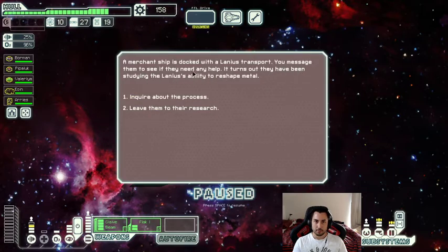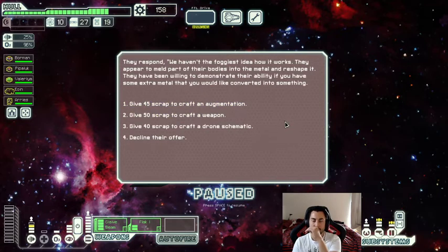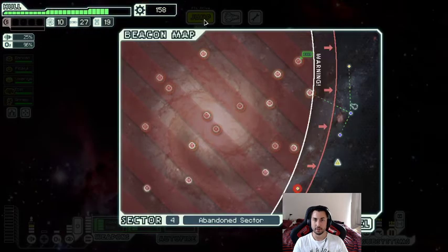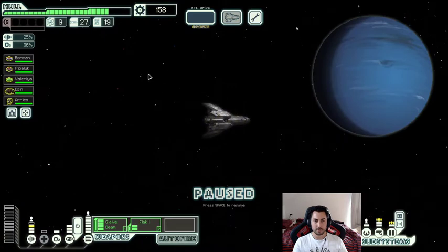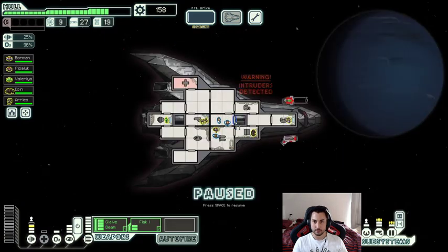Merchant ship — let's inquire. I don't want an augment since our slots are full. I don't really want a weapon for 50 since I don't know what I'd get. I'll just decline. Not too great a jumps from this dive, but it is what it is.